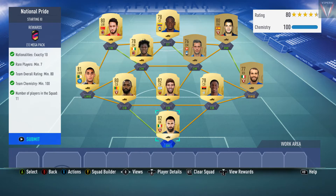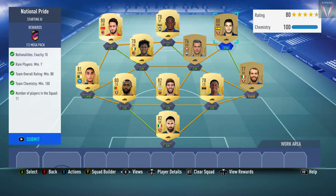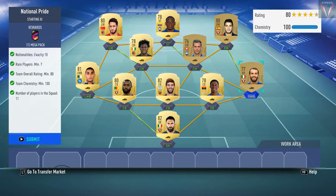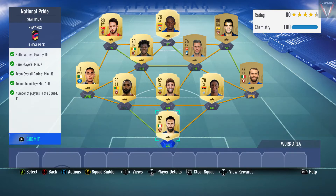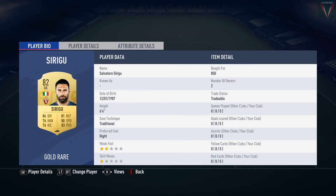If you want to use the exact same 11 players that I have selected, the names and details of all 11 players are in the description below, so please be sure to check them out. One more important thing: you would need to use at least one position modifier if you want to get the required 100 chemistry. I have used a LB to LWB position modifier on my left back.